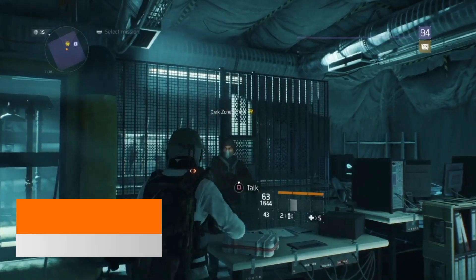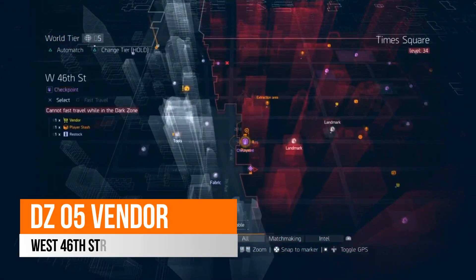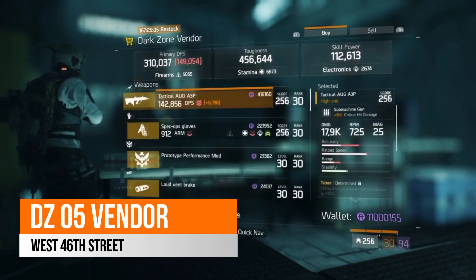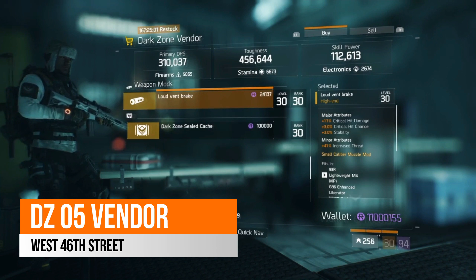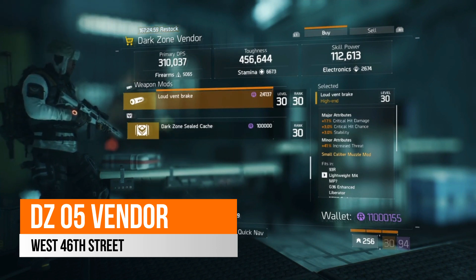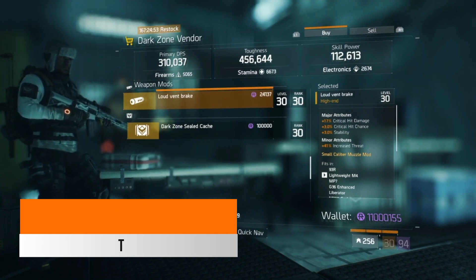Over in West 46th Street, your DZ5 vendor this week, there is a nice Loud Vendor Break. This one has 17% critical hit damage, 3% critical hit chance and 3% stability. The minor attribute on here is 41% increased threat.